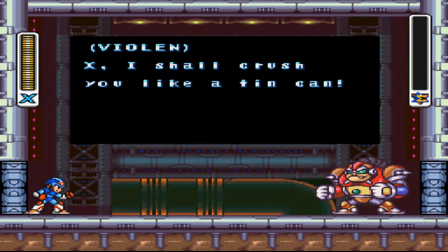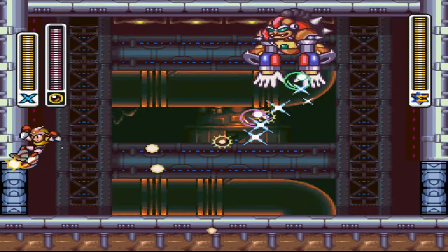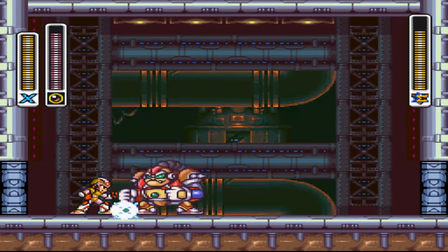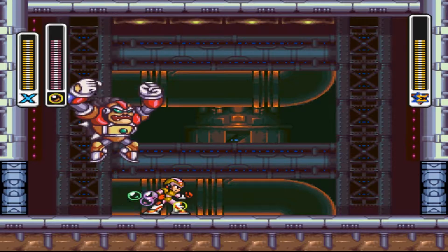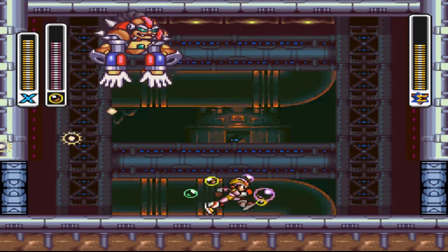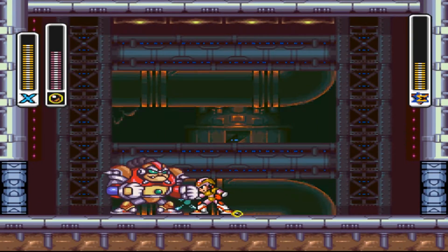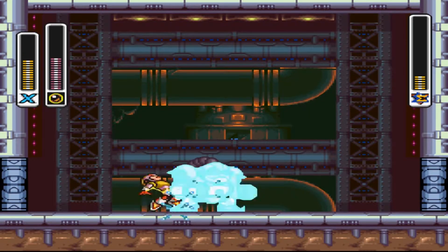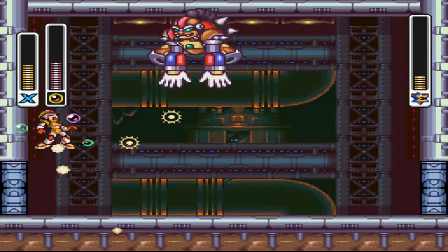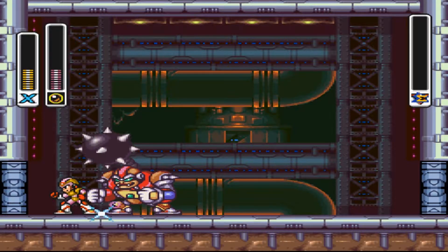I have two of the weaknesses here. This guy's probably the hardest one out of the three X-Hunters — he does a ton of damage if he hits you with that spike ball. But his weakness is this bubble weapon. Basically all I gotta do is stand here and let the shield take him out, and he stays down.